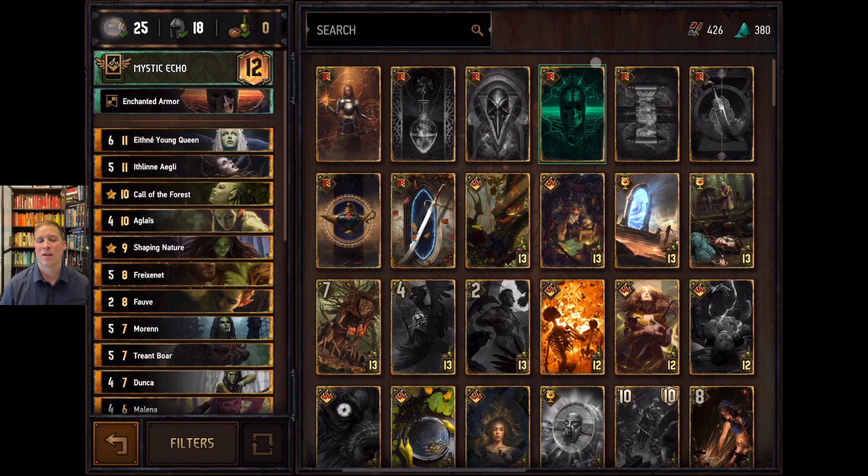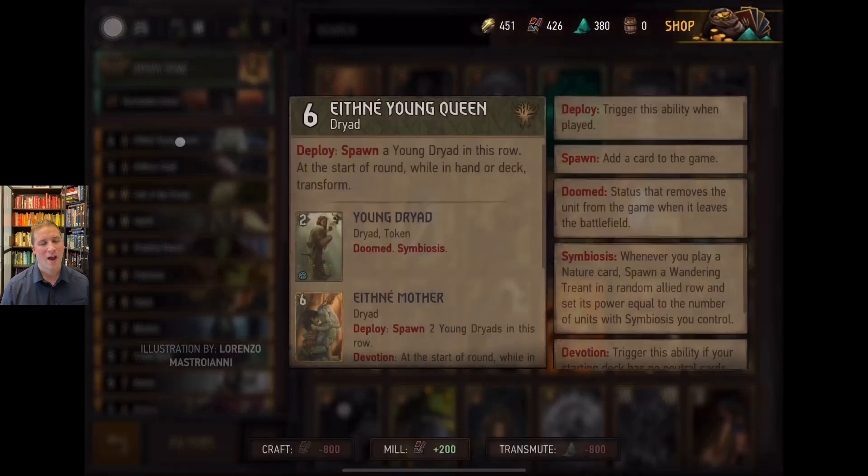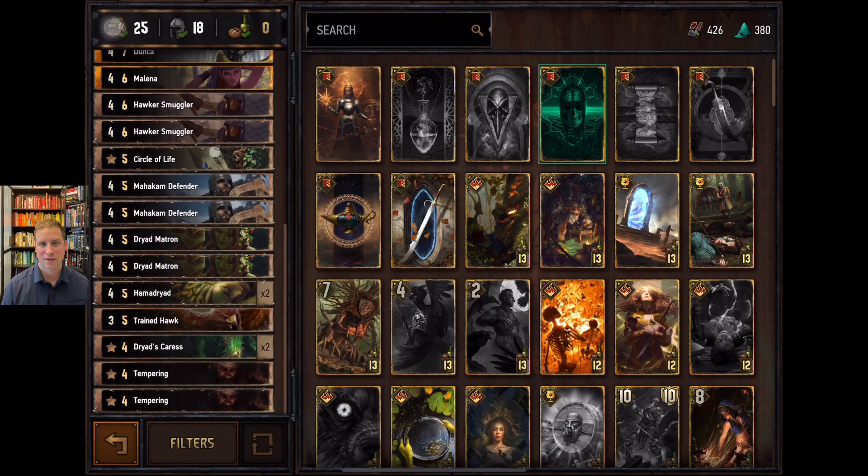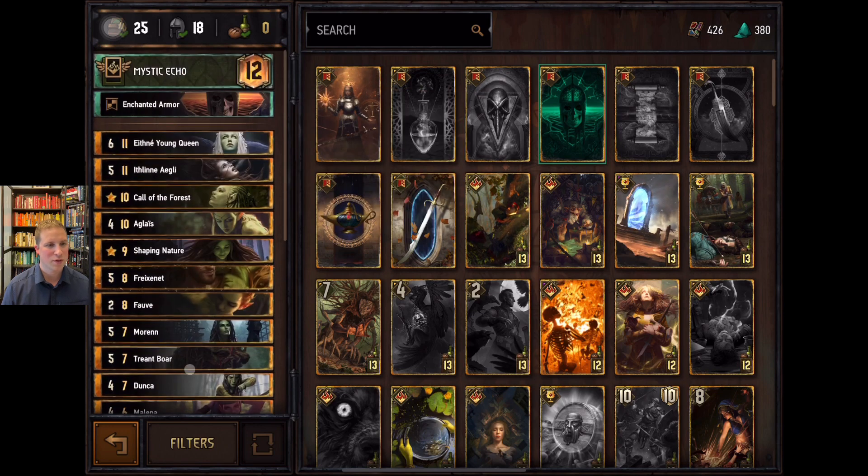This week I want to cover Scoia'tael. I want to preface this — I don't know that there is a great Scoia'tael deck where you can use Ethne. I know they've changed the requirement to just winning three matches. I do want to cover Ethne and show how she can be used. In my experience, this is the best chance you might have at winning, though Scoia'tael is one of the hardest factions to get traction with — even against Firesworn decks with row punish and crushing traps.